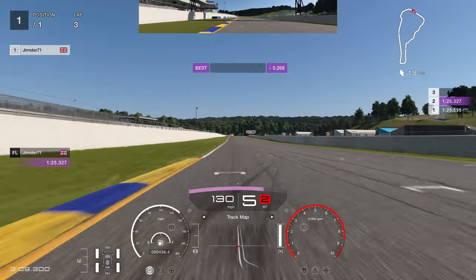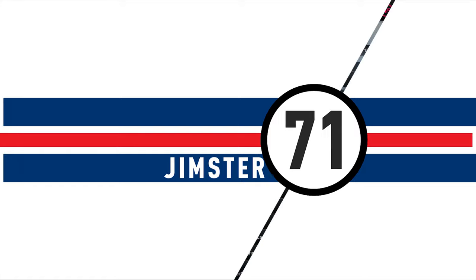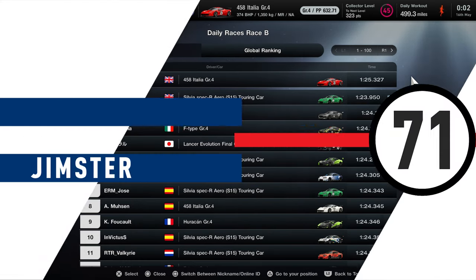And that completes our lap of Road Atlanta in 1:25.327. When I completed the lap it was a top 500 time, probably well outside that now. But as I always say, if you can go much faster than this, you probably don't need a lap guide.